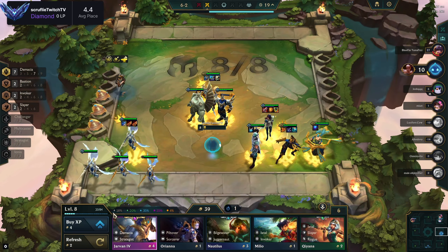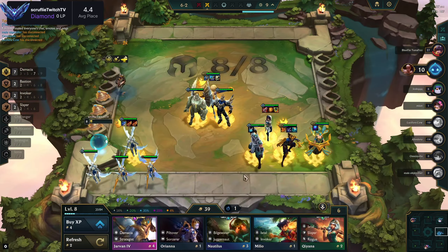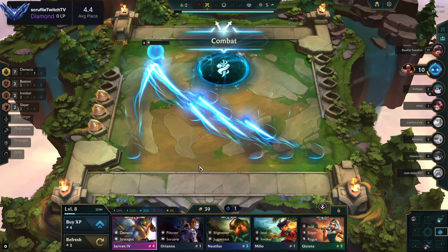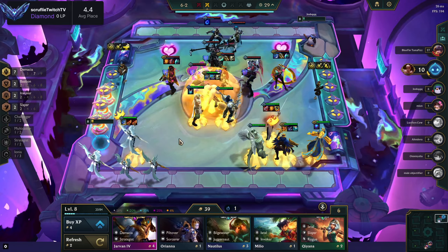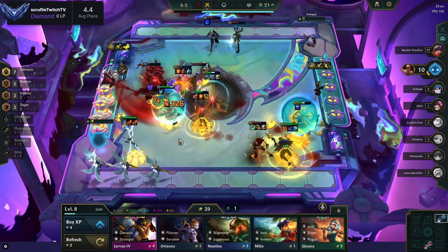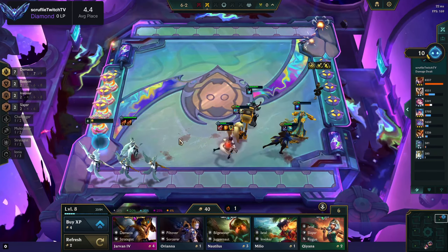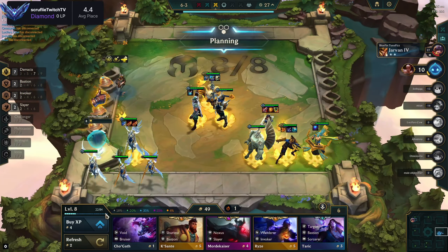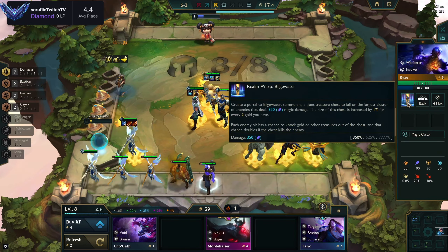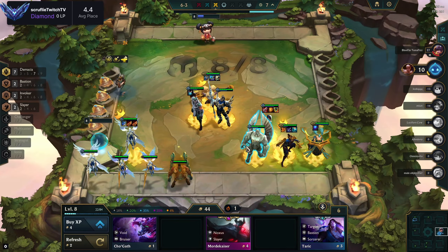Our next big power spike is probably going level nine so Kale can ascend with Rogue — whenever you proc their passive they dash to the back line. Usually you want to reshuffle your positioning in the back line and have Sona and Quinn on the left side so Rogues don't dash to them. Also, you should have just sold Kale to make gold interest the turn before — maybe we would have been able to go level nine a little earlier.